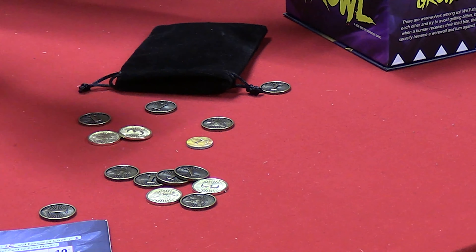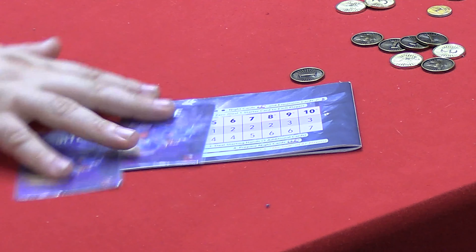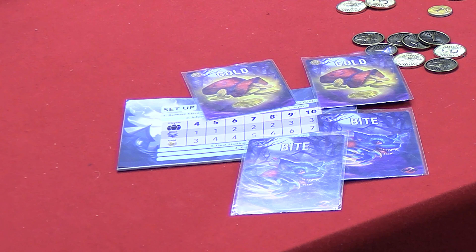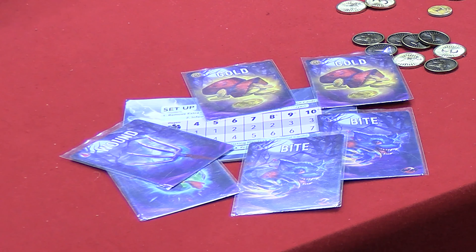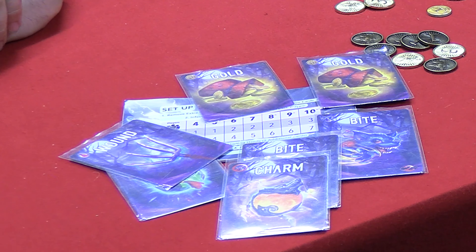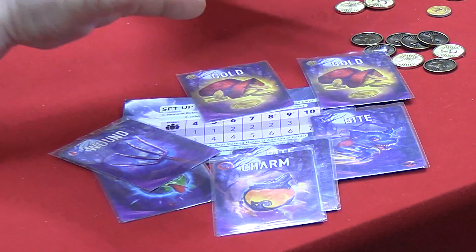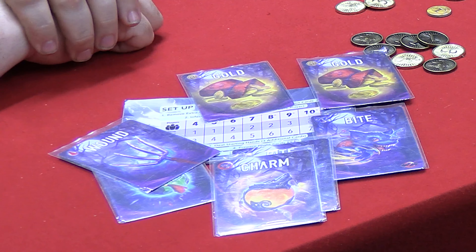Basically everybody is dealt some cards — they're either bites or gold. Gold tells you that you are a human in the village. Then everybody gets dealt a hand of cards that can include things like a salve, which can cancel out a wound, or a charm that cancels out a bite. If at any time you have three bites not canceled out by charms, you become a werewolf and you're on the werewolf team for the rest of the game. Once a wolf, always a wolf.